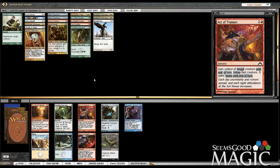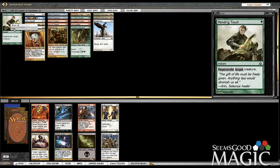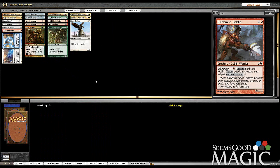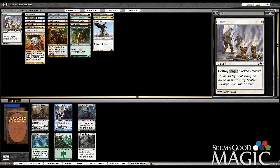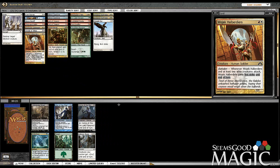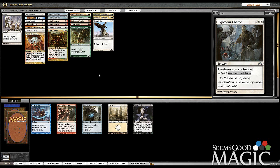I think we're just slamming the Scorchwalker — it's pretty playable. We can take a second Act of Treason — Act gets pretty crazy in multiples. Mark for Death is fine too, but we could probably play both Acts. Could take the Guards, but I think we're just taking the Skin Brand. If we're going to make this Act of Treason-style deck work, let's load up on some cheap creatures. Let's take the Righteous Charge. We may be light in green and mostly just a Boros deck, hoping to pick up some mono-white and red creatures next pack.